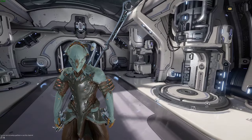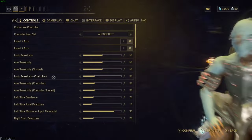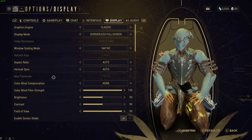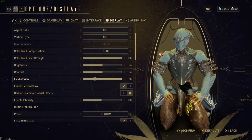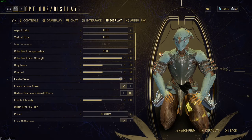If you are on PC — and I'm not sure if this is a console thing as well — click on your Start button or Escape, head over to Options, and head over to your Display tab. If you go there and turn your field of view all the way up, this is going to give you a much better experience. It won't be such a zoomed-in camera and you'll be able to see a lot of things much better.